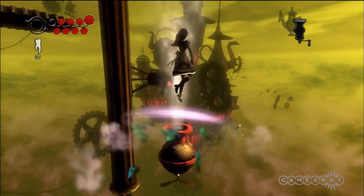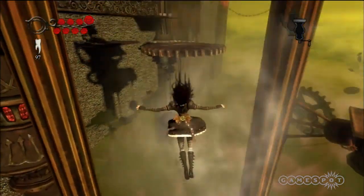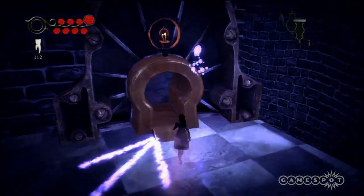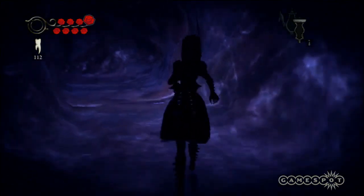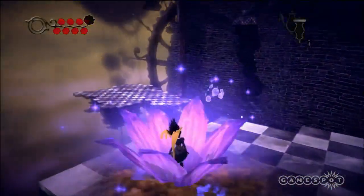Alice has the ability to triple jump and glide through the air, making it a breeze to float from one platform to the next. In certain areas, she may need to call upon her ability to shrink, which not only allows her to get into tight spaces, but she can also see platforms that would otherwise be invisible, as well as drawings left behind by the insane children.